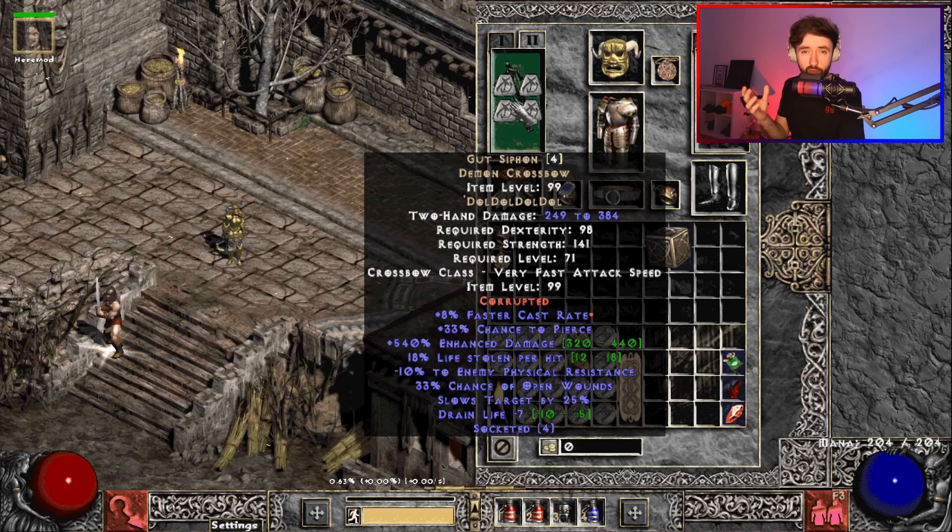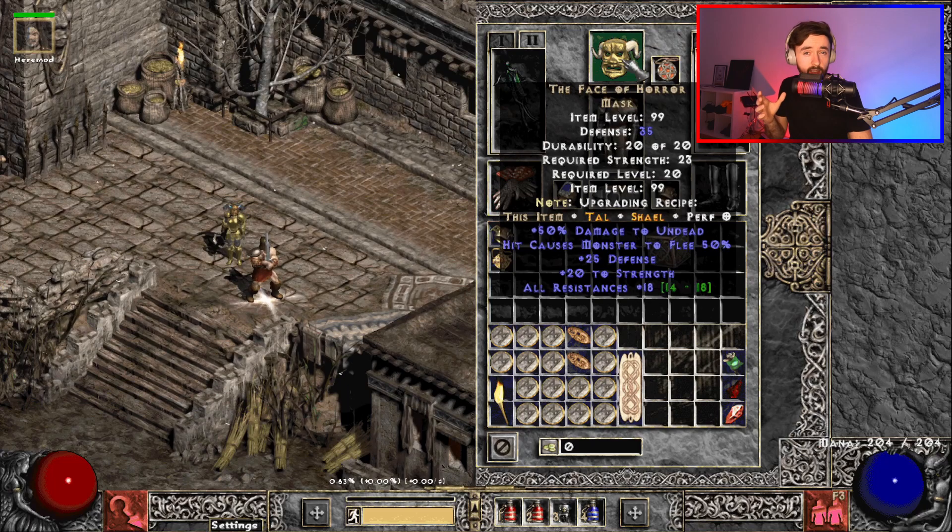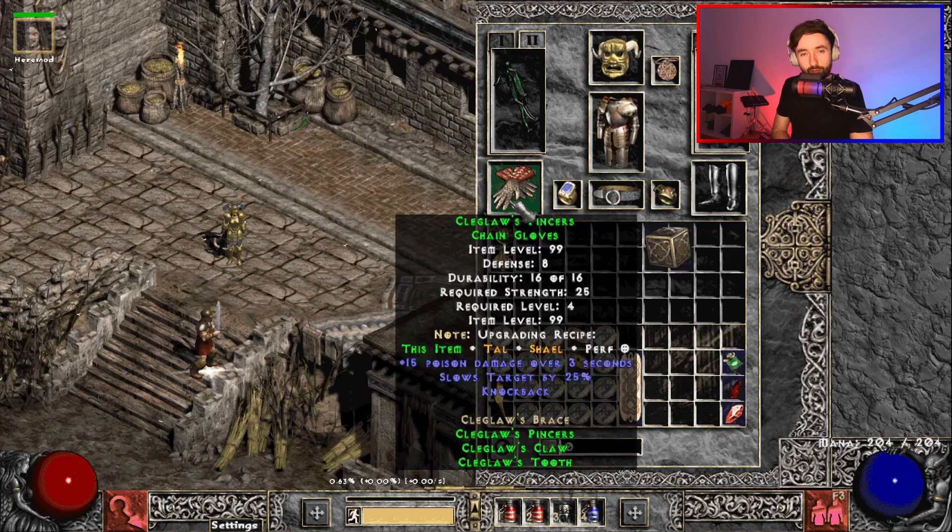For example, with Blackhorn's Face and Nosferatu's Coil. To get the remaining 25% slows target to reach 50%, I opted for Kleglaw's gloves, and I also opted for the Face of Horror mask so that I can make minions that I cannot kill — physical immunes, for example in Uber Tristram — to flee, to be slowed, to be knocked back, and therefore harass me and my mercenary as little as possible.